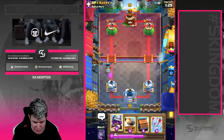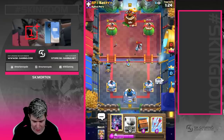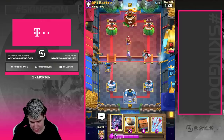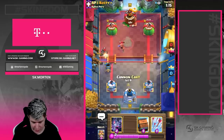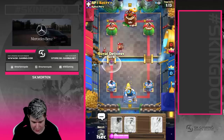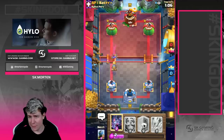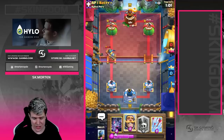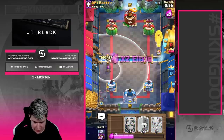We're going to go for offensive mortar here since we're up on elixir — completely fine. Going for high musketeer to clean everything up. He could go with fisherman — really great fisherman by him. Going with cannon cart, and then delivery over here. I don't really want my cannon cart pulled by the fisherman because the hunter does so much damage up close in that range.